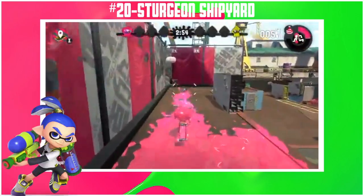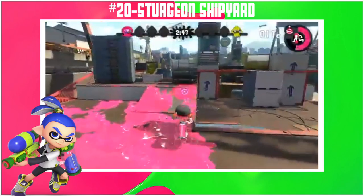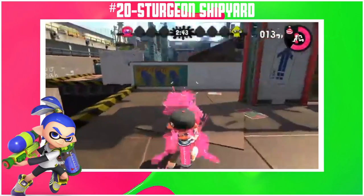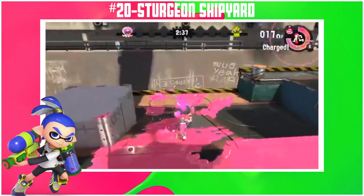Sturgeon Shipyard — it's a level, 6 out of 10 for the layout. But it does make tower control and rainmaker very fun, 10 out of 10 for them. Clam blitz is 7 out of 10 and turf war is 3 out of 10. Splat zones kind of sucks here also, so 3 out of 10 — you're so bound to get cheesed by your opponents, it's like everybody has plus 5 range over here.